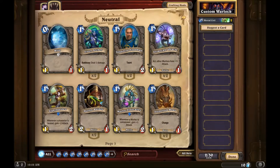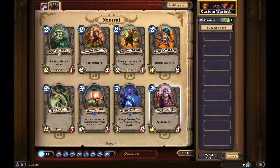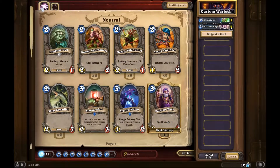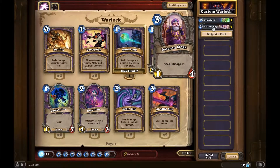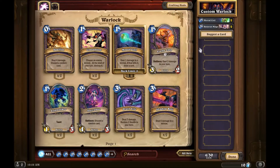We're probably going to put some creatures that are gonna help that - like this one right here with spell damage plus one. What that's gonna do is for every one of him or any other spell damage creatures, it's gonna kick that one damage to two. I can get two of them out there and that's gonna be three damage. And if it kills a minion, I get to draw a card, which is kind of nice.